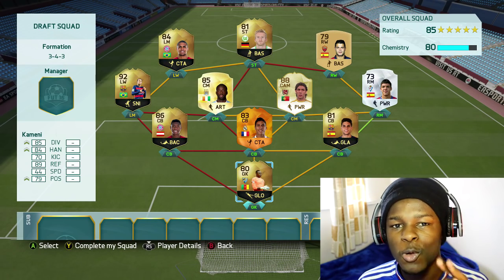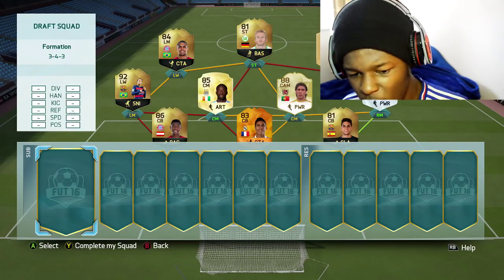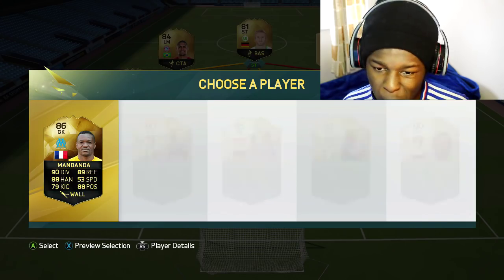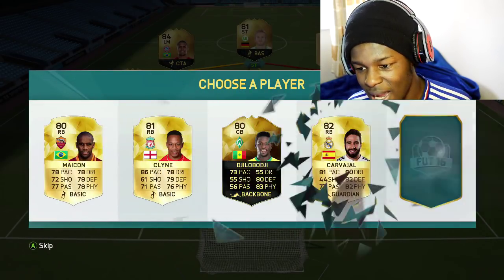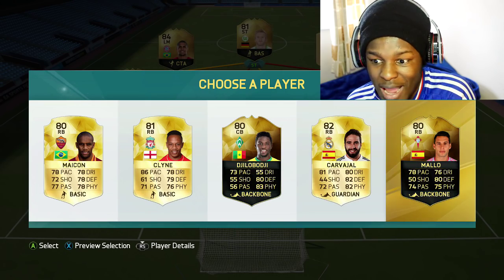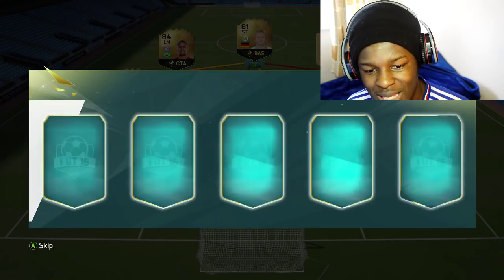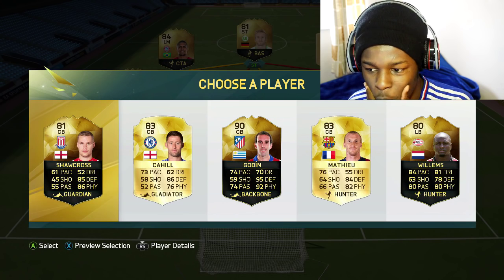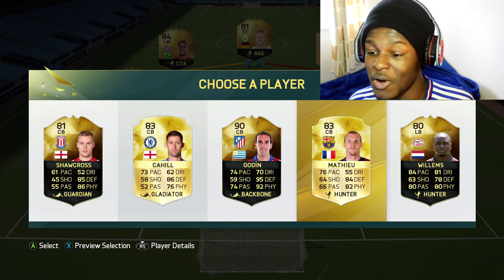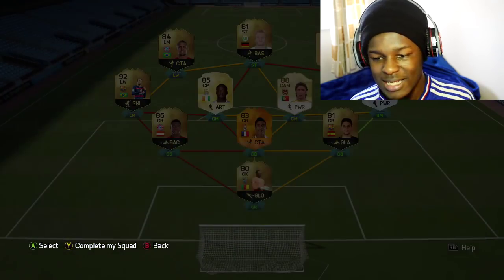Starting with the first bench position — we get some pretty decent keepers so I'm gonna pick Mandanda. Next position — we have right backs in there but we don't really need right backs for this formation, so I'm going with Carbonell because he'll link to the Spanish players. Next — we get a gold player thrown in there but it's about pace. Matthew is faster so I'm actually gonna have to go with Matthew because of the pace and chemistry link.